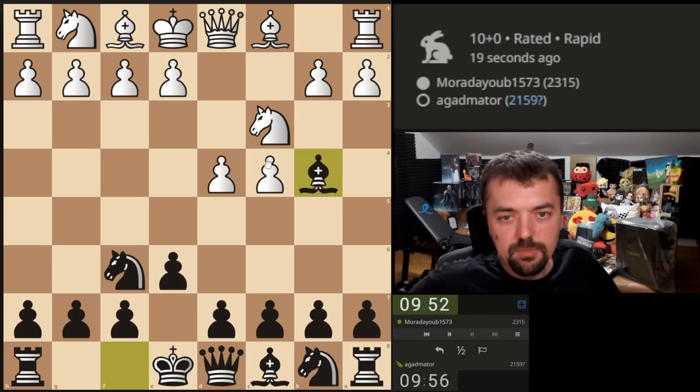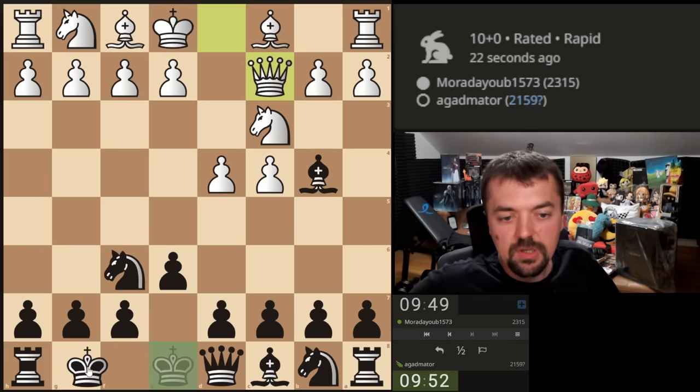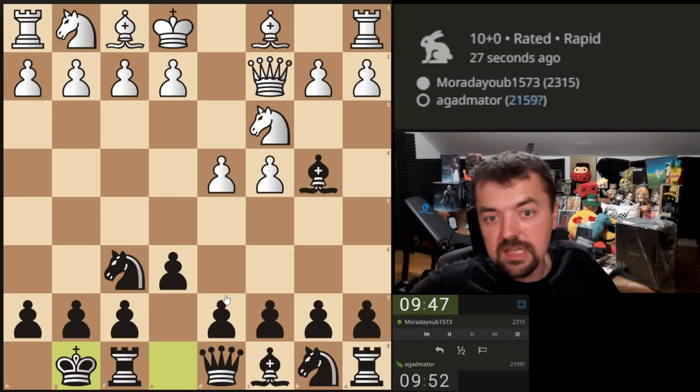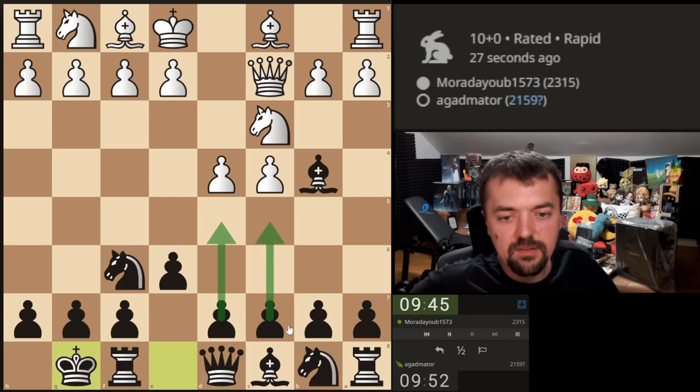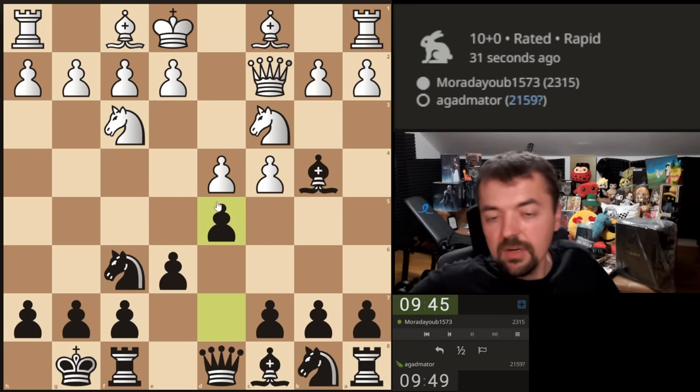We have the Nimzo and now it all depends on what he plays — will it be Qc2, e3, or a3? Okay, Qc2. We're going to castle. Standard moves like d5 and c5 to get our queenside pieces into the game. He plays d5.